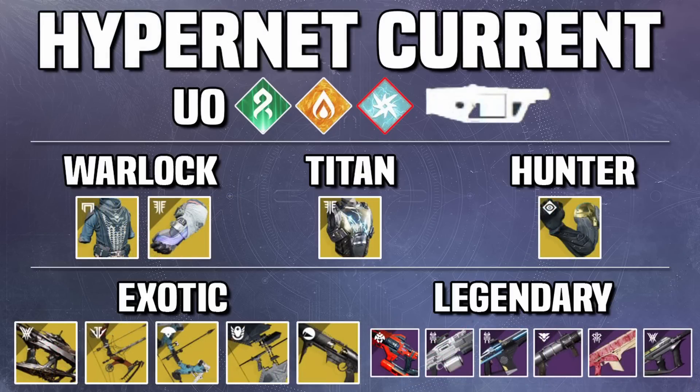Moving on to the Hypernet Current — the new strike this season. It is Unstoppable and Overload, Strand and Solar Surge, Arc Threat, and Grenade Launcher Surge. Solar GLs would seem good, but in this GM there are large groups of Void-shielded adds, so you want a Void weapon to explode those groups efficiently — a Solar GL won't do that as well. As for Arc Threat: there's really not much Arc damage here; I believe the only Arc damage is from the Minotaurs that drop the Craniums. You don't need to worry too much about Arc damage, though you can run Arc Resist if you want.